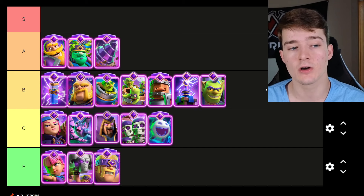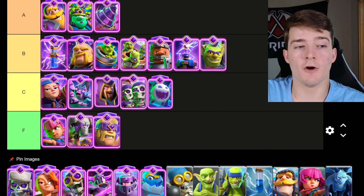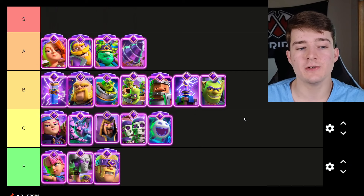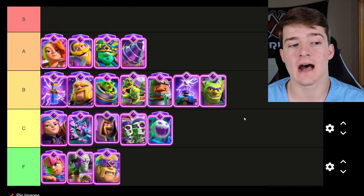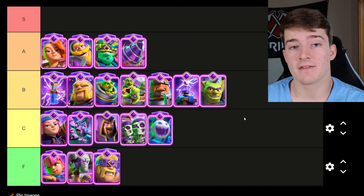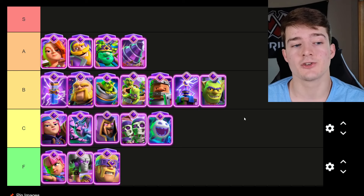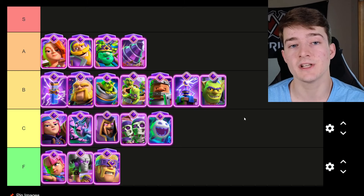The Evolved Knight just tanks for such a long time because of the shield ability it has when he walks. The Evolved Valkyrie will be going in A tier as well — if you don't want to use the Evolved Knight as a tank, the Evolved Valk is another option. She has proven to be very good inside of Lava Hound decks, but you can also use her in Hog X Nado with the Goblin Drill. She's a very versatile card and that Tornado ability she has is so useful in a lot of scenarios for clumping things together.